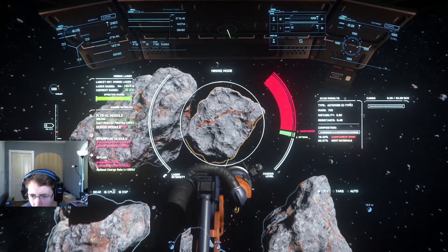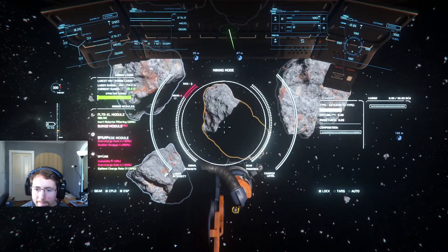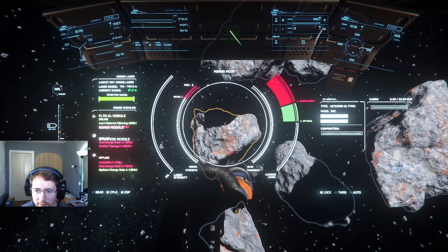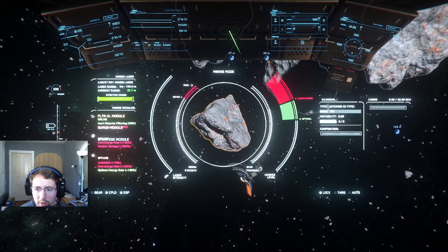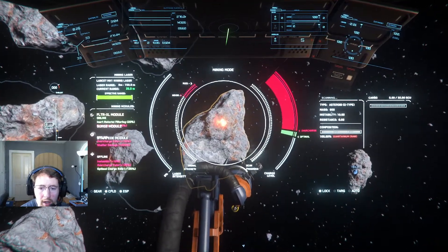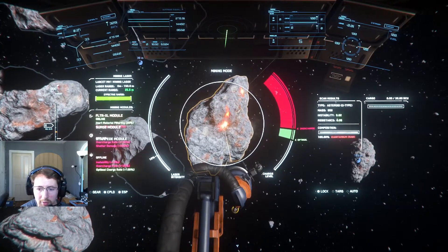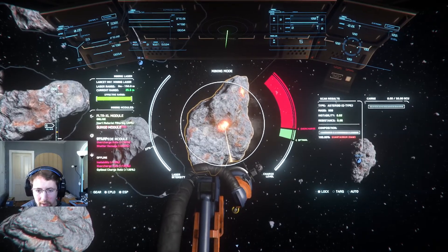We've got another one with Quantanium but it's only got 18% so we're going to leave that one alone. This one doesn't have any Quantanium — you can tell pretty quickly by where the zone is on the spectrum. The green zone is pretty far up the spectrum and it's pretty large. The Quantanium ones always have a little one. So we're going to go ahead and crack this one — it's a much smaller rock — using just a little bit of power. The zero laser is also helping to maximize that optimal charge window.